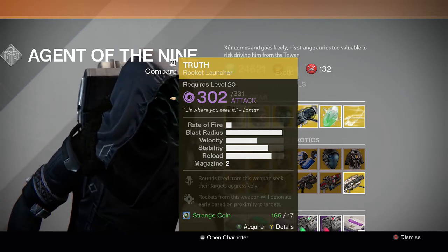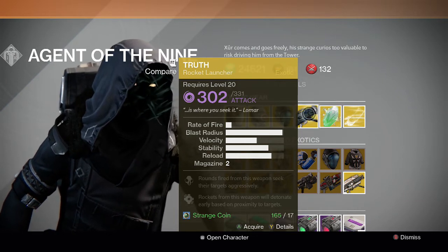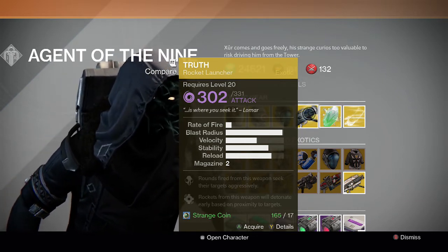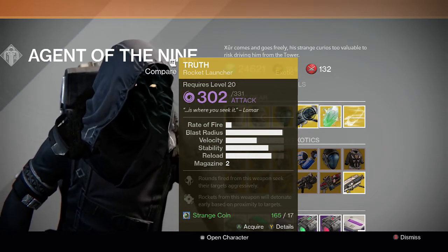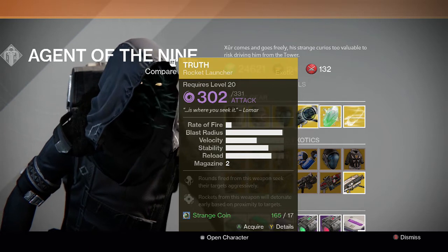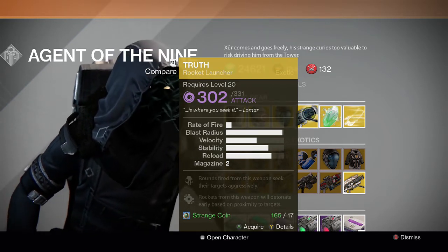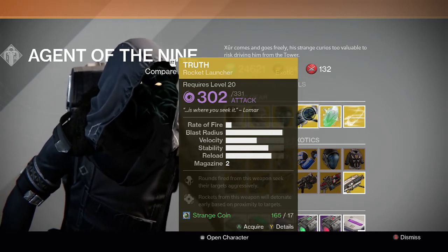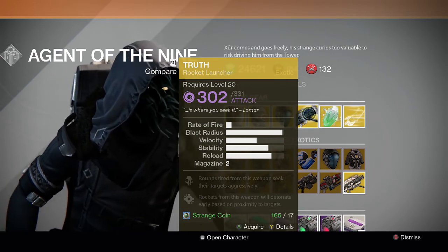The perks on the Truth are that rounds fire from this weapon seek their targets aggressively, and it has the Grenades and Horseshoes perk, which is really good in Crucible — rockets detonate early based on proximity. That's the best rocket launcher perk in PvP. So if you're looking for a good rocket launcher for Crucible going into Trials of Osiris, now that you can reroll your weapons in the new expansion, you should look for that perk.